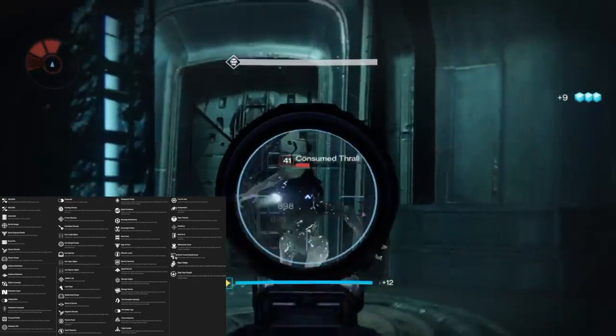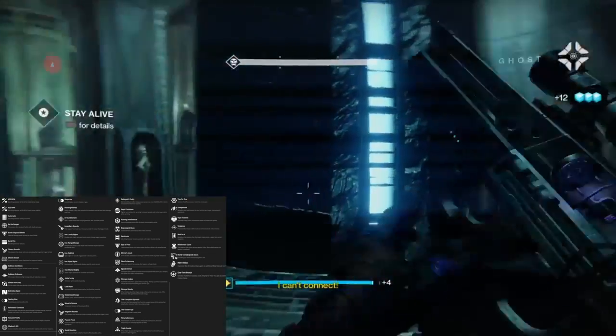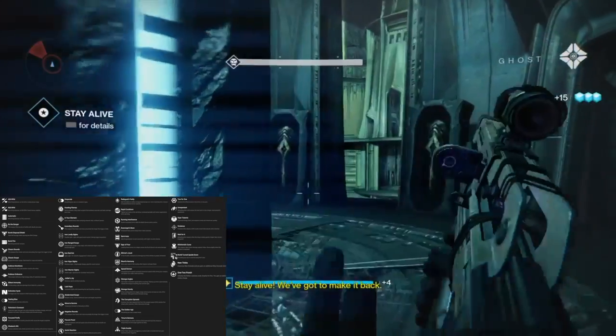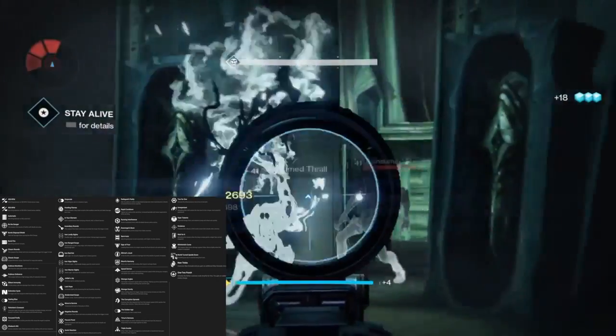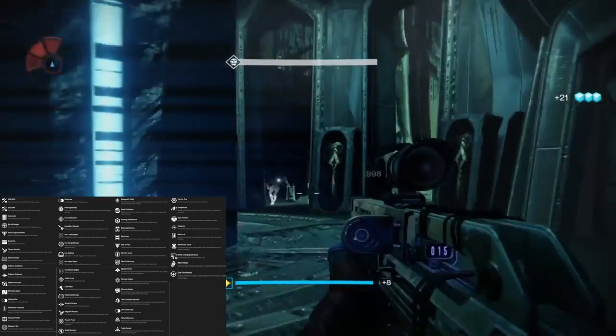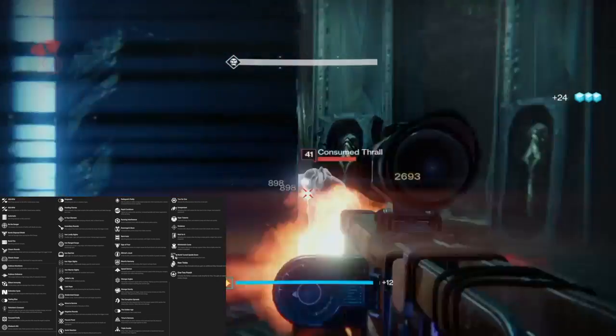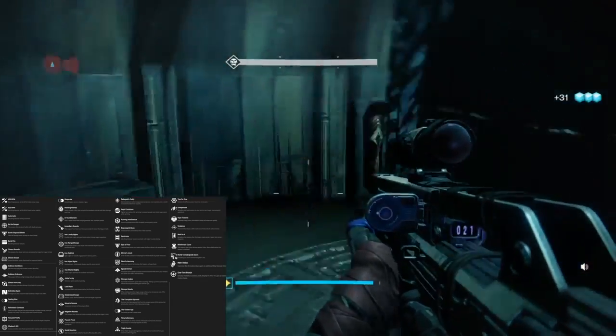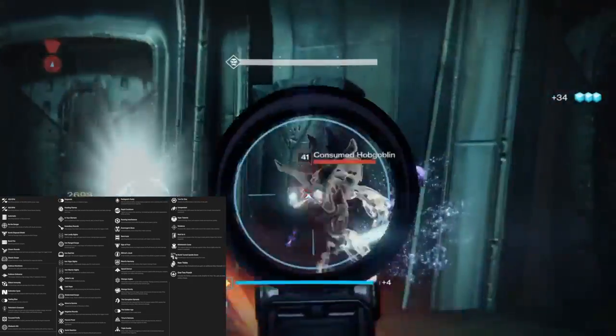Then we have Perun's Prowl, obviously from the memory of Perun — enemy Guardians with full supers and all enemies with low health are highlighted. I didn't find that useful at all when I used it back in July at Bungie, or last week at Bungie. Next up we have Quick Reaction — gain increased agility while the Reactive Reload perk is active. I'm not a fan of Reactive Reload; I like Crowd Control.